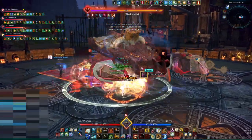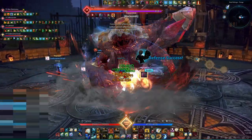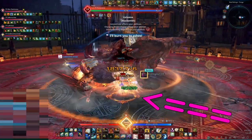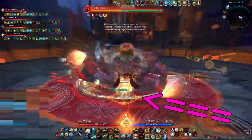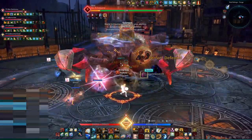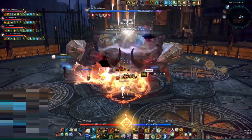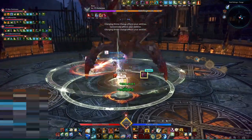Tanks draw more aggro for the same amount of damage done, and they have shouts which they can use to instantly grab the boss's attention. If you see the orange symbol on the floor around your character, that means you have aggro. There is also secondary aggro, represented by the same symbol but in purple. Bosses will sometimes target players with secondary aggro, aim an attack at them, and then turn back towards the tank.